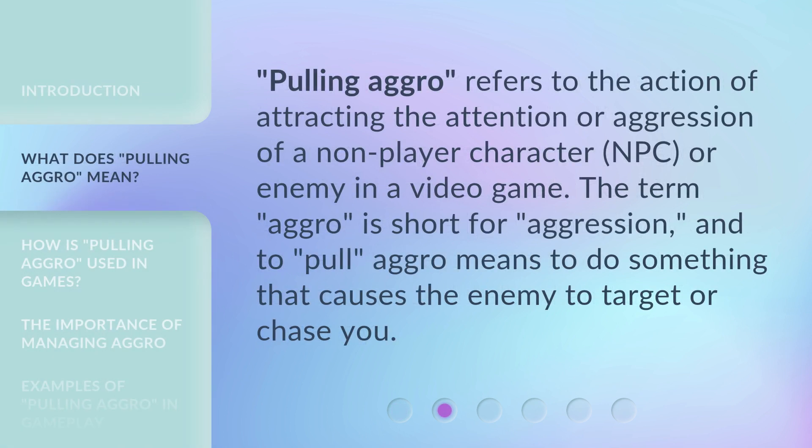Pulling aggro refers to the action of attracting the attention or aggression of a non-player character (NPC) or enemy in a video game. The term 'aggro' is short for aggression, and to pull aggro means to do something that causes the enemy to target or chase you.